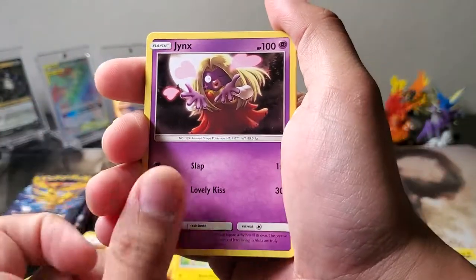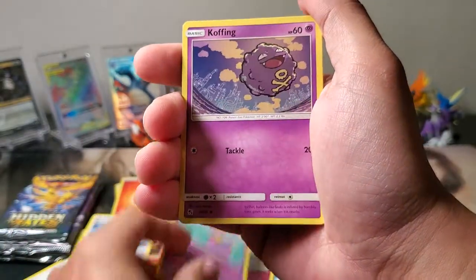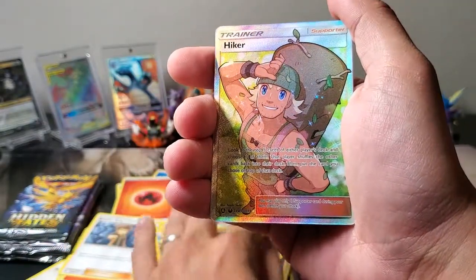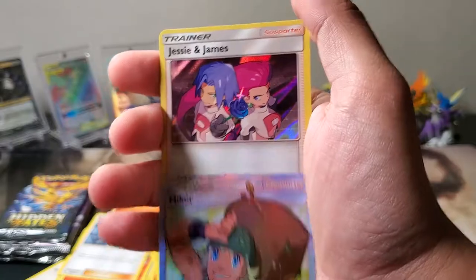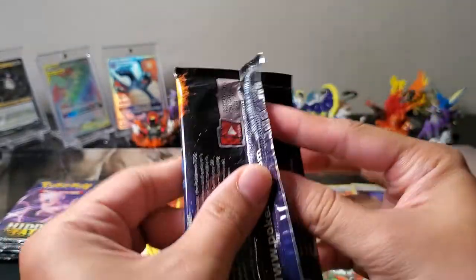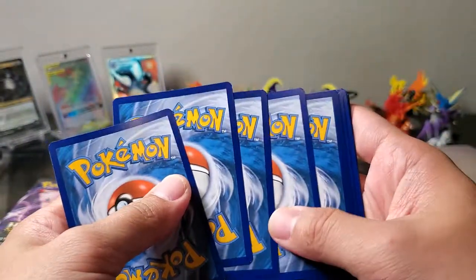Fire Energy, Jinx, Magmar, Brock's Grip, Pikachu, Jigglypuff, Ekans, Koffing, Cubone. Another Full Art — Hiker! And a Jesse and James Holo. That was a pretty good pack. The pull rates for Hidden Fates are really good compared to the normal sets, so I'm really happy about that one.